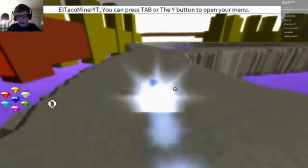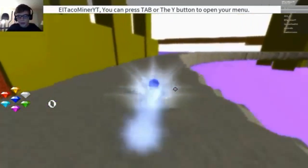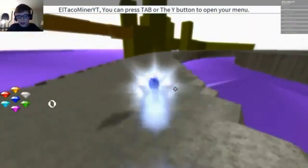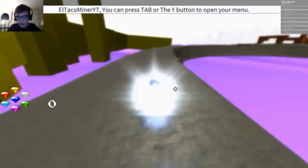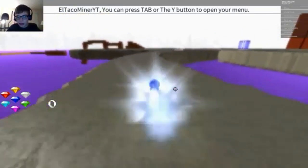I fell off the edge in a lava-themed level. Also I'm not really sure where I'm supposed to be going because it almost seems like I'm going in a circle. This game definitely needs a bit more polish. I really hope it's not complete — yeah, I'm pretty sure I did go in a circle.